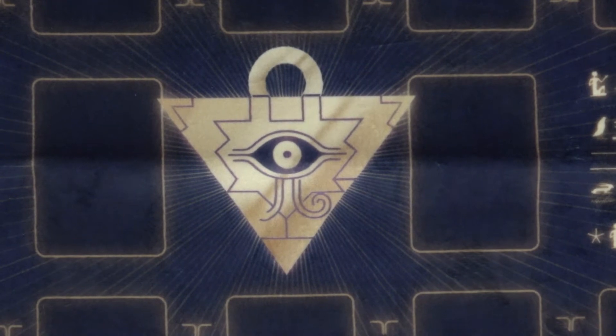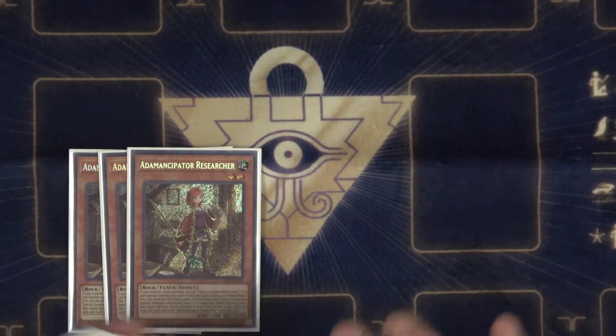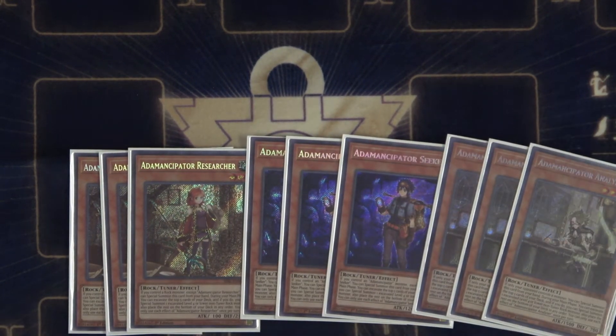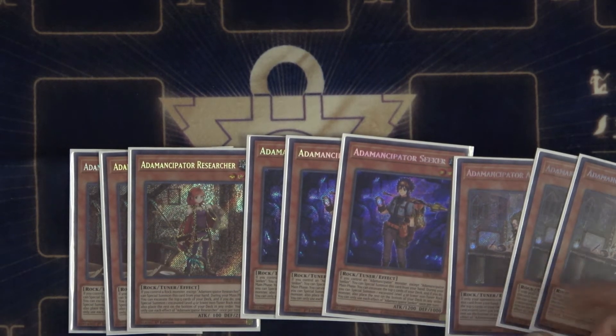It's Adamancipator Sprite — good level 2 synergy there. We've got 3 Researcher, 3 Seeker, and 3 Analyzer. You want to max out on the names. Level 2 is pretty good with Elf and Gigantic plays. It summons itself with any rock, summons itself with another name, and Cyber Dragon.